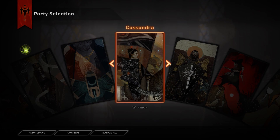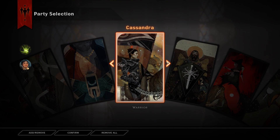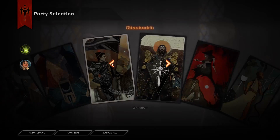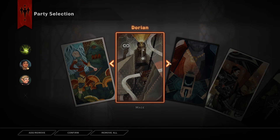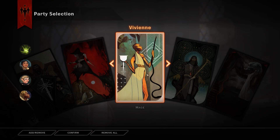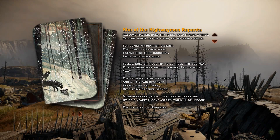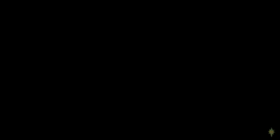So who are we going to take? We should take people who don't have their special line open yet. So we're not taking Blackwall, Cole, or Solas. I guess that means we're taking Cassandra, and then Sera because she's almost finished her tree, and Iron Bull — given that he's finished what we want in his ability tree — so we can unlock some new stuff.